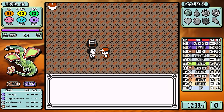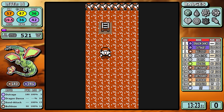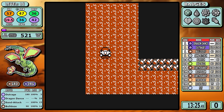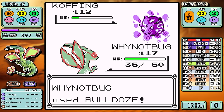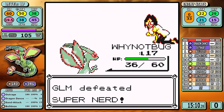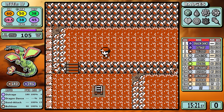In Mt. Moon, there's a singular extra battle I'm going to pick up — the Hiker. The experience here is important as a stepping stone to keep things smooth. Outrage takes care of it, and after defeating the final fossil nerd at the end, Flygon is level 17. The course of action is to make a straight beeline to Misty.